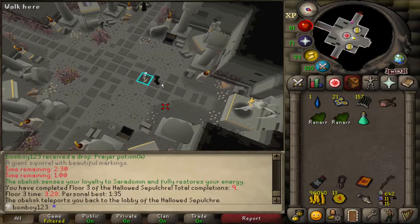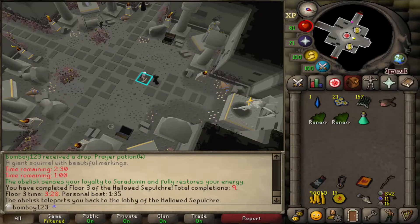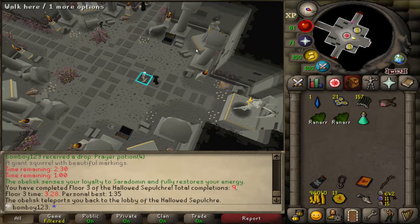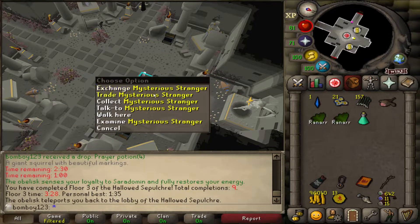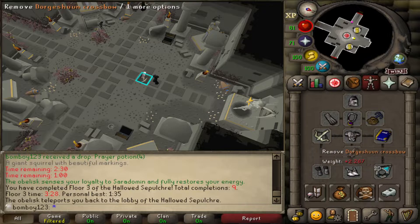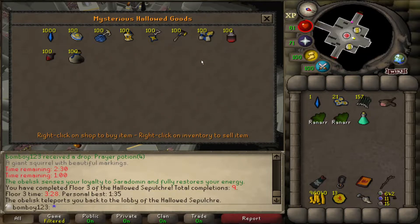Hallowed marks are one of the things you can get from the coffins. You use them at this shop. All these items can be used in the minigame, but if you just want to run through and get agility XP you don't need any of them. All I have right now is a mith grapple and crossbow, which lets me do the grapple hook obstacles — pretty much the only one worth having as an ultimate iron man.